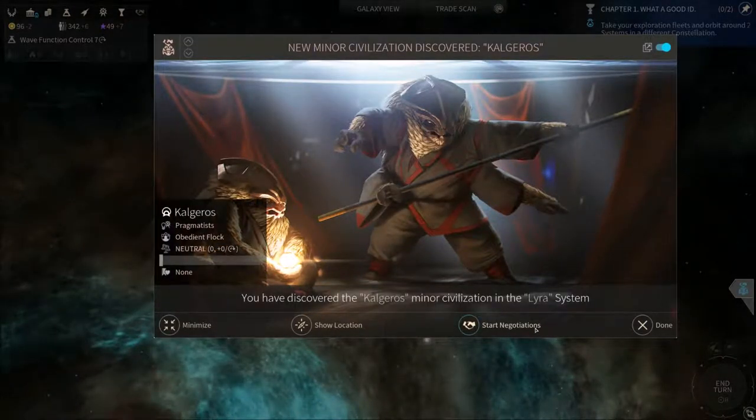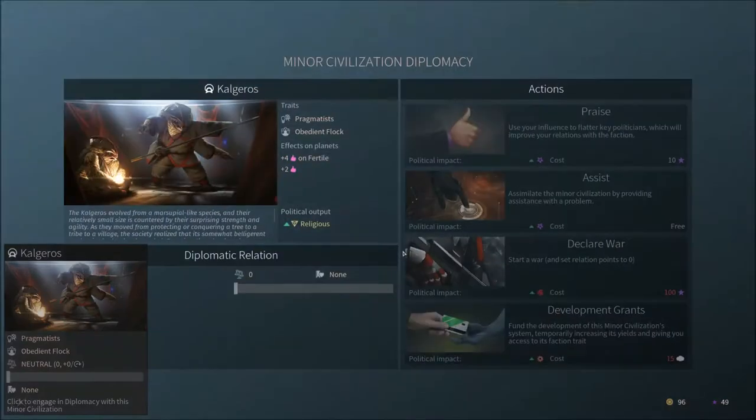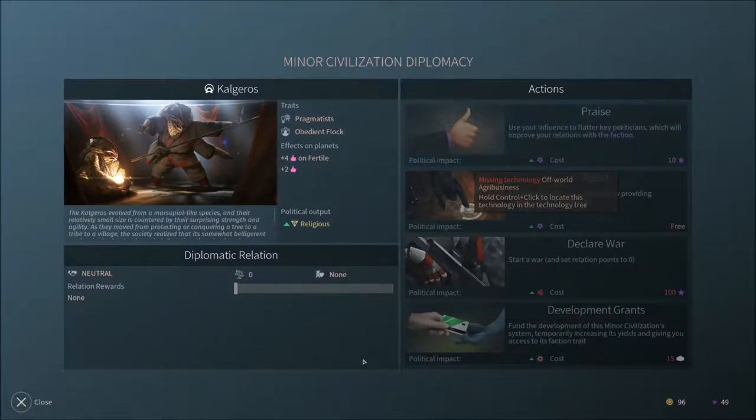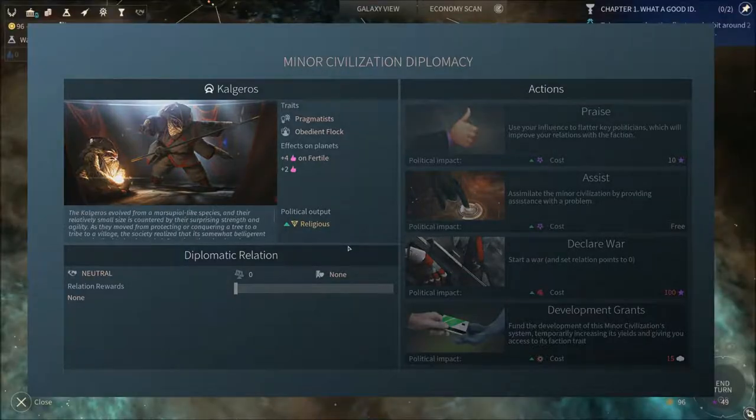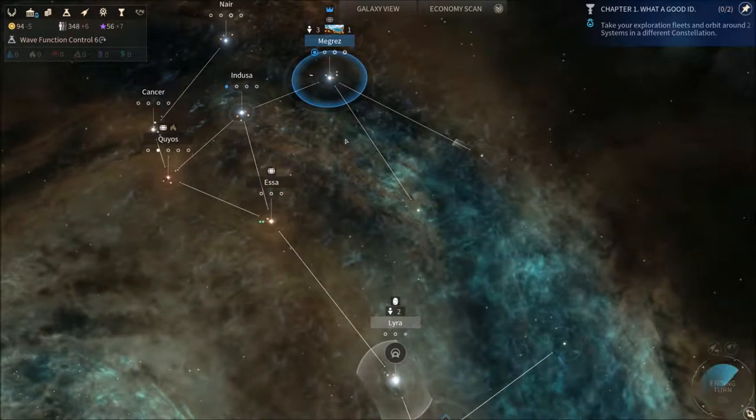Okay, so this is funny. My other game with the Sofans, which I played before — I also encountered these guys as the first minor civilization, so this is a bit weird. I wonder if that's scripted or something. I doubt it. So we're going to need the tech off-world agribusiness, which we do have in the research queue. They give us some extra approval on Fertile planets and just in general, so these guys would be nice to have in your empire and spread around on your planets to increase their approval.